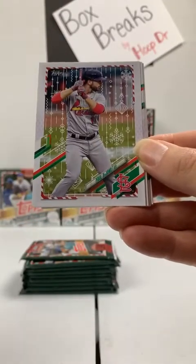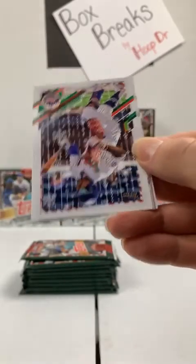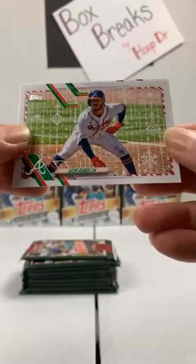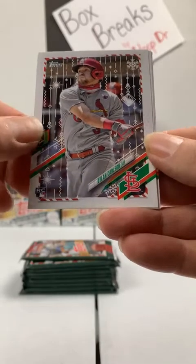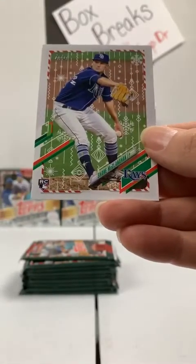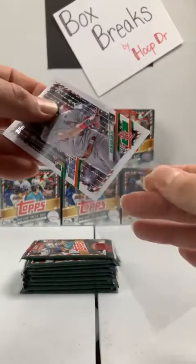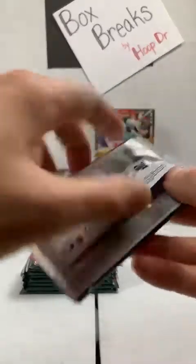Alex Bregman to the Astros starts us off. Paul DeJong, Cardinals. The Royals pick up a Whit Merrifield. The Cardinals get Adam Wainwright. Next up for the Mets is Francisco Lindor. And the Braves get Ozzie Albies. Here's our first rookie of the break, and it is a good one — St. Louis Cardinals, Dylan Carlson. Here's Ian Happ, Cubs. Aaron Judge, Yankees. And rookie Shane McClanahan to the Tampa Bay Rays. Dylan Carlson is in the books.